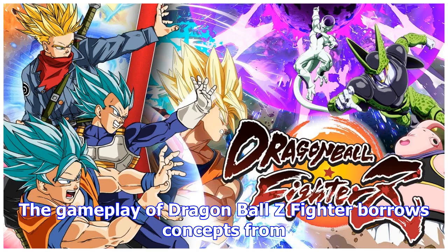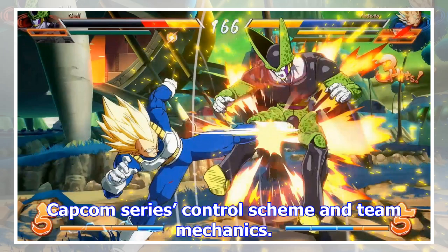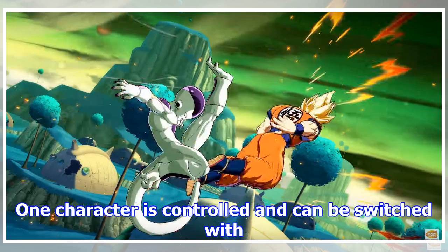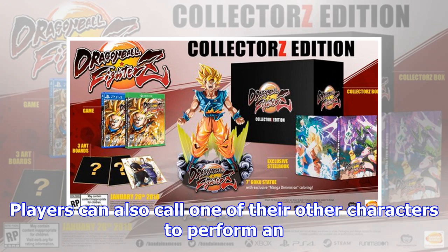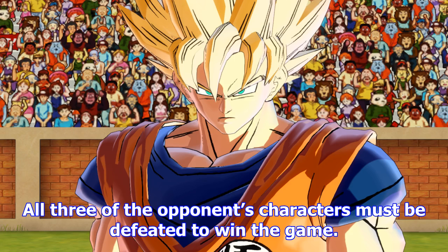The gameplay of Dragon Ball Z Fighter borrows concepts from several other fighting games, primarily the Marvel vs. Capcom series control scheme and team mechanics. Players each select three characters to form a team. One character is controlled and can be switched with one of the other characters at any time. Players can also call one of their other characters to perform an assist move, allowing simultaneous attacks and combos with the entire team. All three of the opponent's characters must be defeated to win the game.